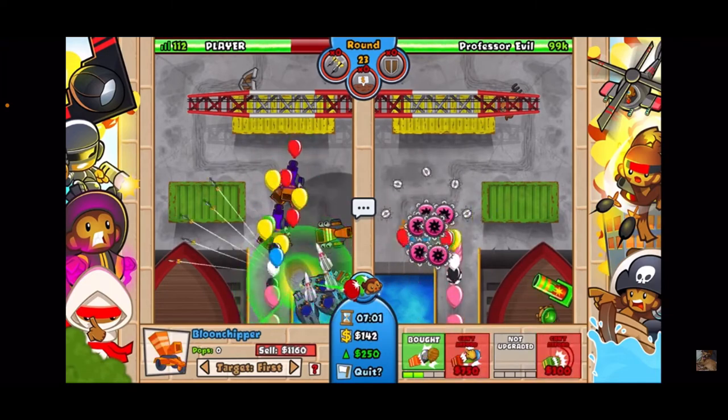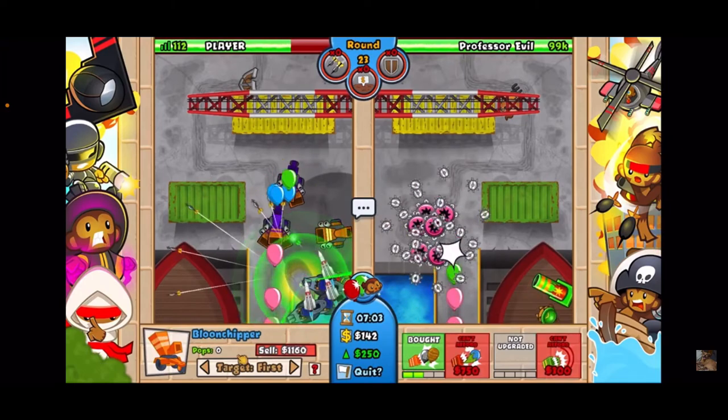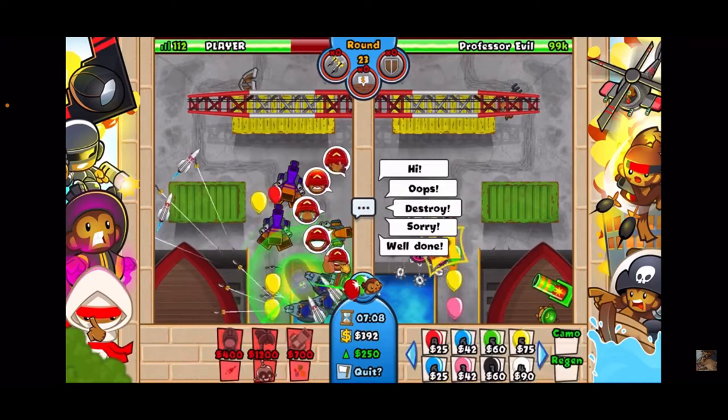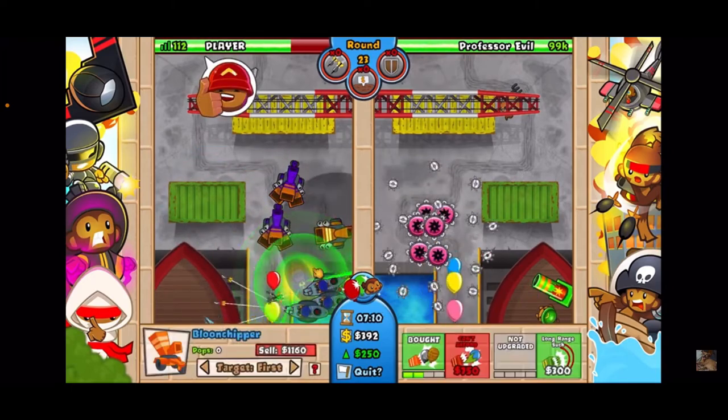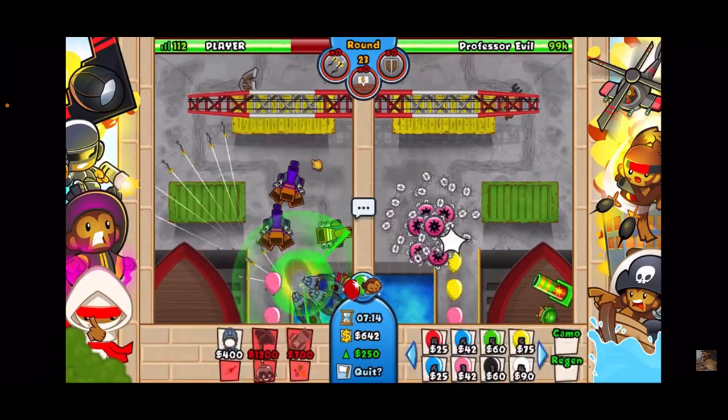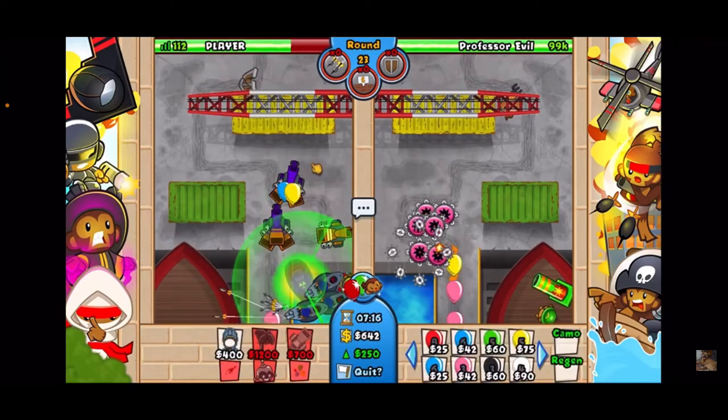Use the first strike at 5 minutes and 35 seconds, sell the first strike, and then get up the reactor — the 4-2 sub. Then you just want to spam down a few subs, and I like the 2-3 chipper.